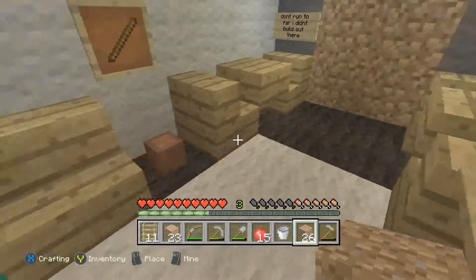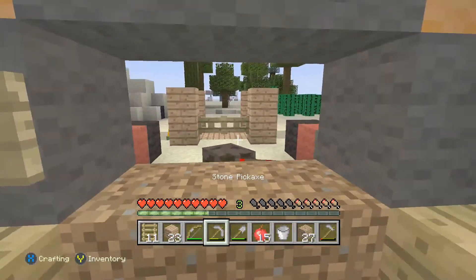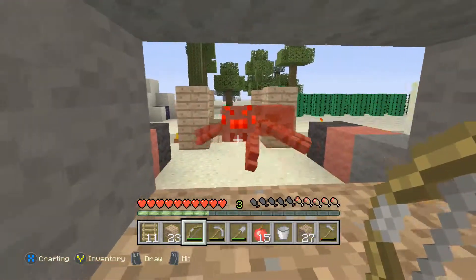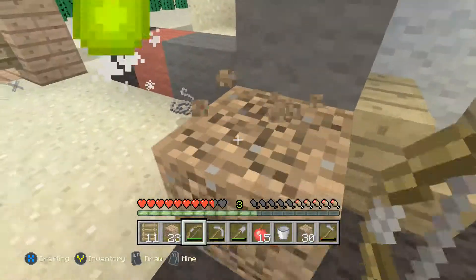That spider is going to kill us when we go out there. You want to fight? Let's go — okay you can dodge arrows, you're cool. I'm gonna beat you with this bow. There we go.